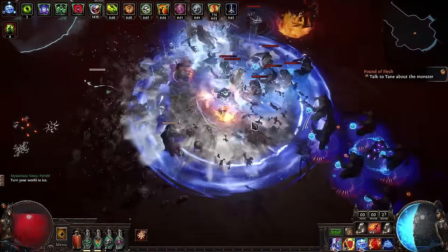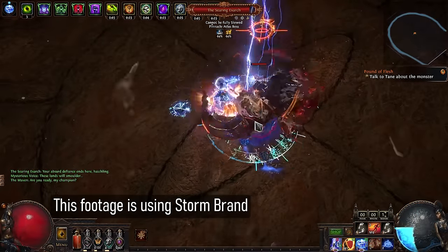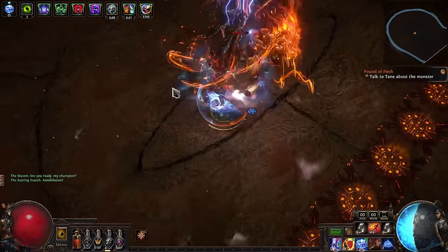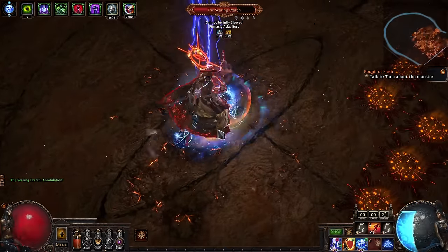With Orb of Storms you can basically spam and do a lot of damage, especially for single target. Honestly, in general Orb of Storms is better, but Stormbrand will feel better. So that's how you play the build. We have Cursing as well, and you can do Wave of Conviction early before you get the exposure on the gloves.